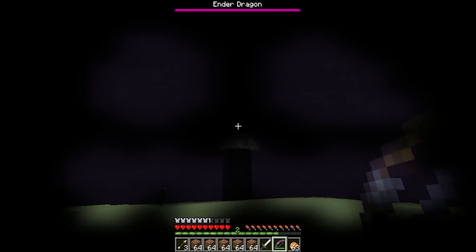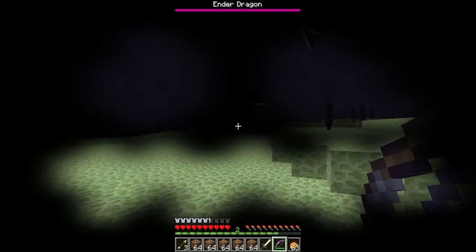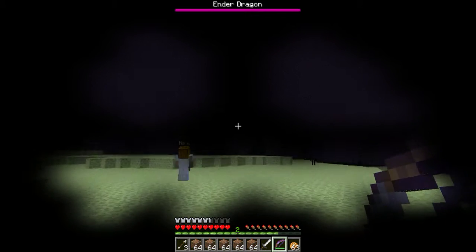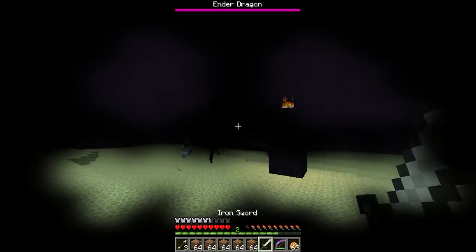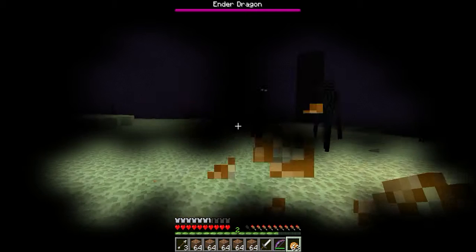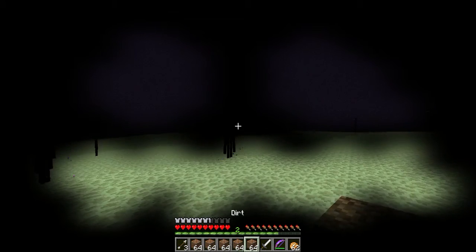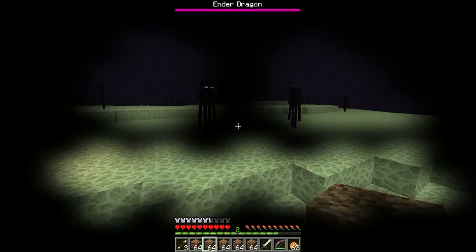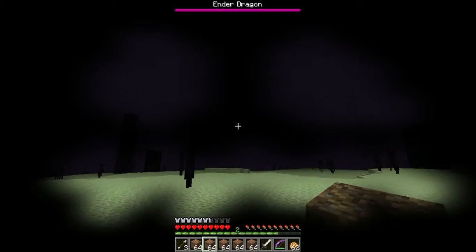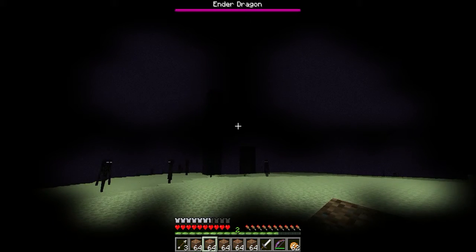Here is an obsidian pillar that is reachable with a bow. We might get closer — we made it. For this one we must climb. We have a sword in case the Ender Dragon comes to our face so we can fend it off temporarily. The dirt is to climb the obsidian pillar.